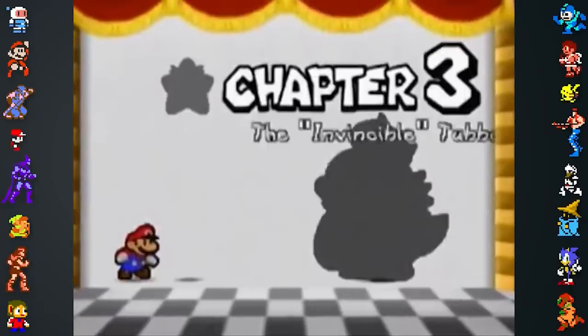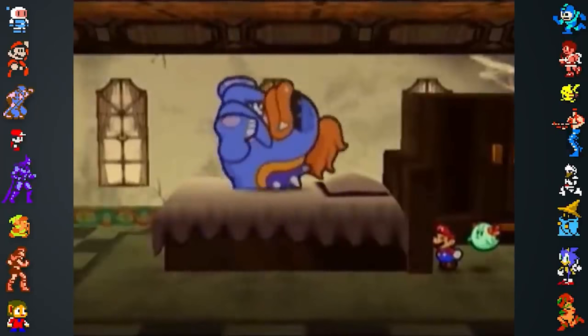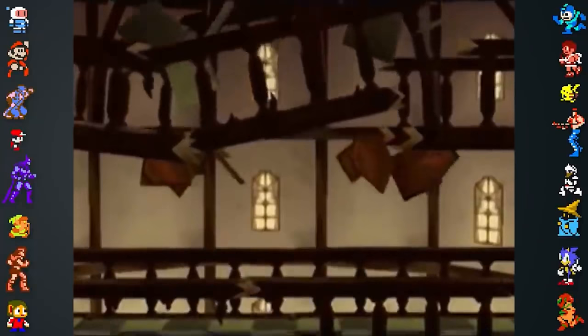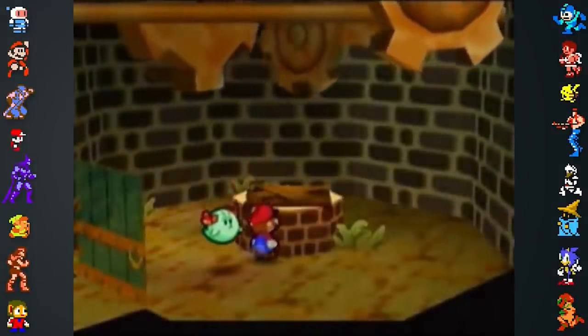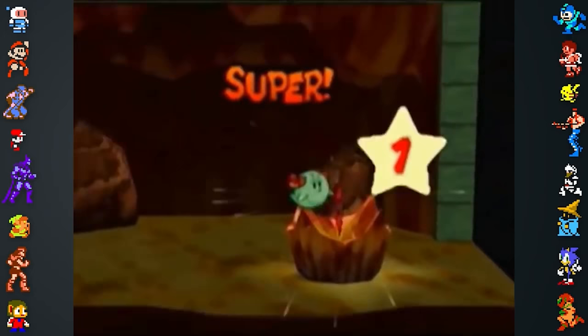The character of Tubba Blubba and several elements from Paper Mario's third chapter are based on a Norwegian fairy tale from the 1800s called The Giant Who Had No Heart In His Body. The antagonist of the tale was a giant who captured a princess and kept his heart outside his body, and could only be killed if his heart was destroyed. In the fairy tale, the giant's heart is within a church that contains a well, and at the bottom of the well is a nest with a duck egg inside containing the giant's heart. This is why in Paper Mario, Tubba Blubba's heart is in what appears to be a nest at the bottom of a well.